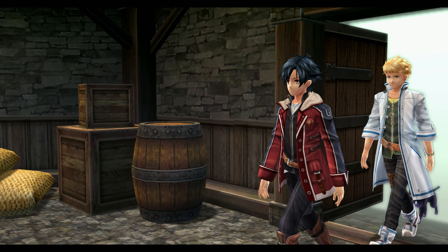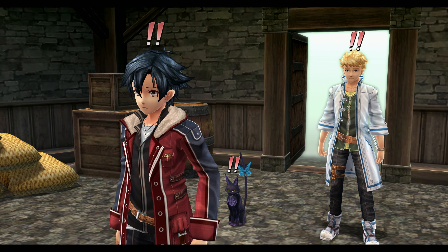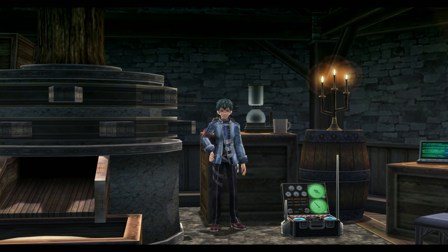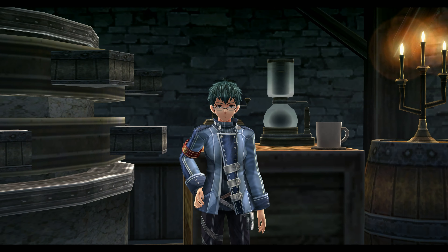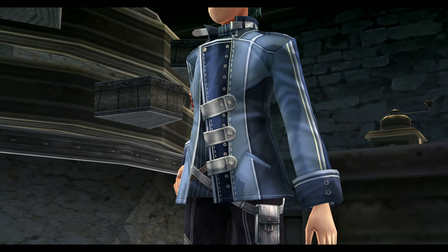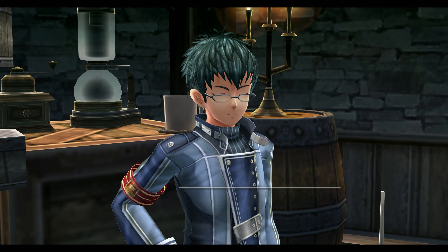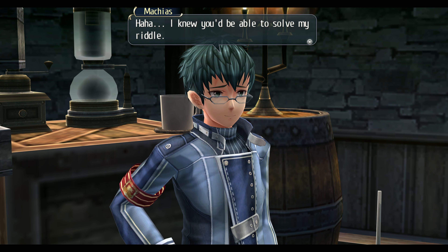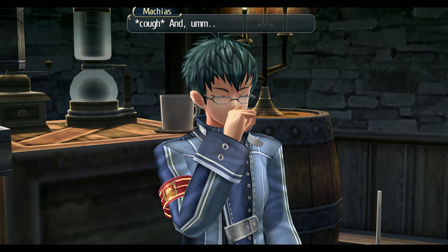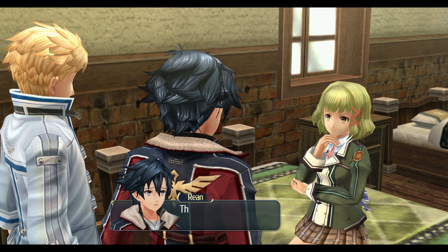Aside from the overarching story, the individual characters' story arcs were another highlight of Cold Steel 2. Rean's initial objective of reuniting with his friends as he tracks them all down really does wonders to characterize the members of Class VII. By finding them spread across the land, Rean finds the various characters acting on their own or doing what they can to help the areas where they can be found. It's nice to see each of these characters having agency instead of simply sitting around waiting for Rean to show up — and the same could be said of so many other students of Thor's Military Academy scattered across all of Erebonia.